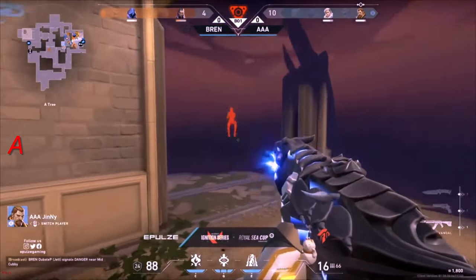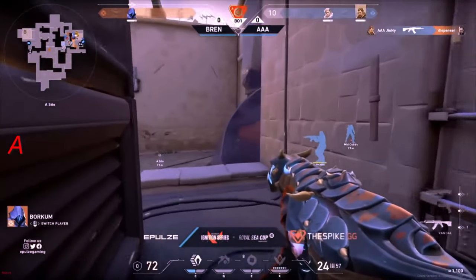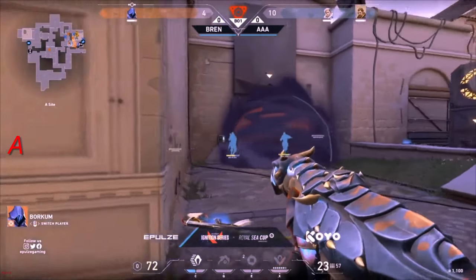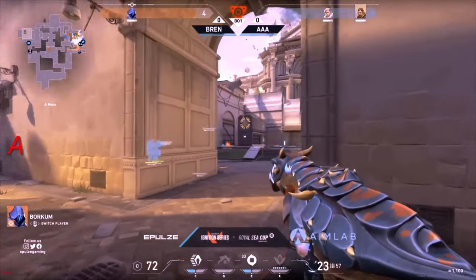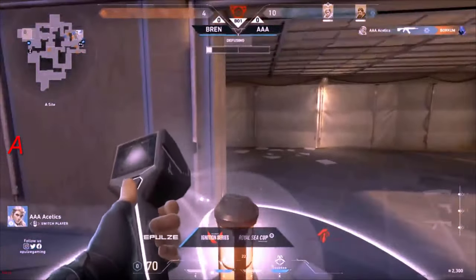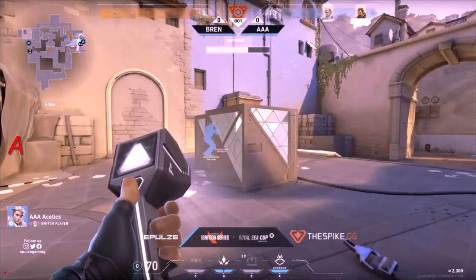Here comes the drone — a dark cover coming out in the meantime. Spots out the Reyna. What a dart! That drone is balanced — 300 gold. Omen left alive there though, tried to hold the ground. They know one's there — looking to reposition himself. Gets one frag? Nope, does not get it. Aesthetics takes out Borkum. A bit of an unfortunate ending there for Bren.